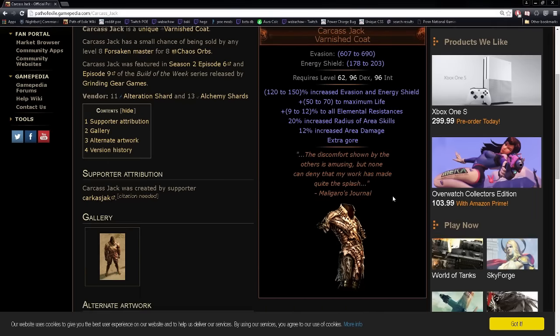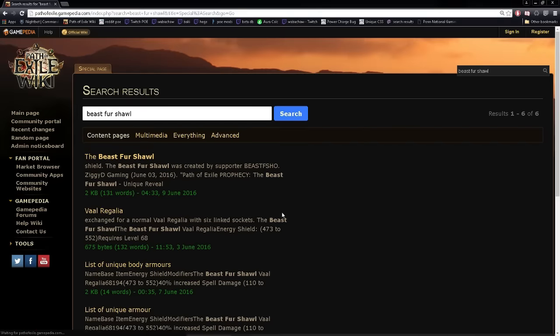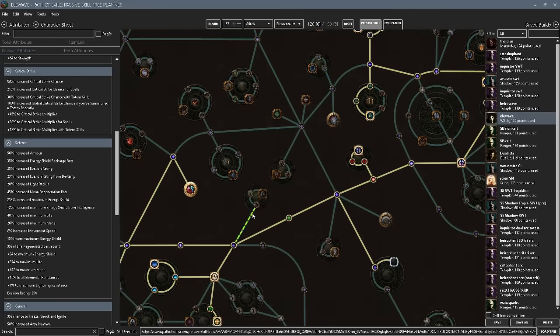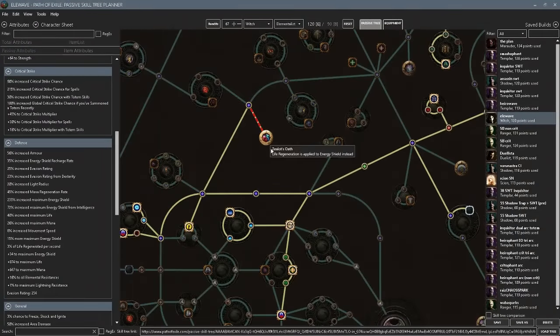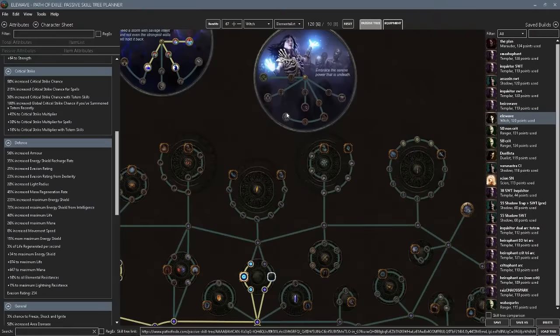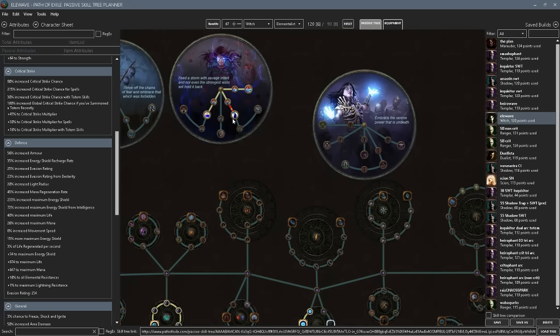One reason is Carcass Jack. Carcass Jack was pretty much the go-to chest for Shockwave Totem, but it's not a terribly good CI chest because you really want a CI chest to carry a lot of energy shield — especially if you're using one piece that isn't ES-based, like Southbound Soldier gloves. So we've both discredited Elementalist before and been on the fence about Zealot's Oath for a long time — shout out to Hegemony for always liking Zealot's Oath. Poison was kind of just 'eh' — but why would you go poison? Well, now things have changed.